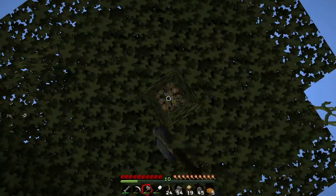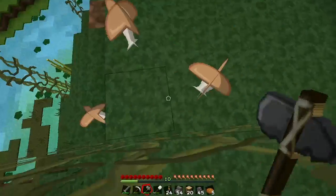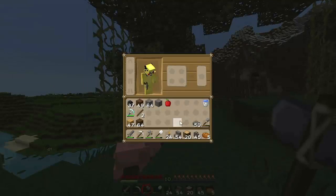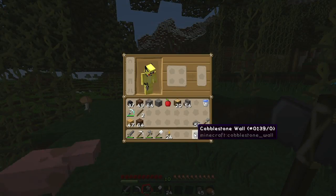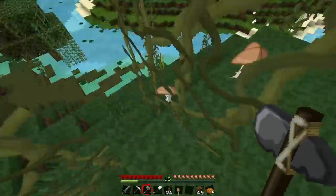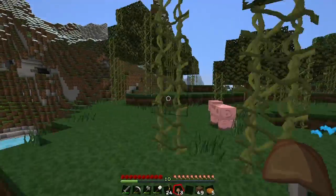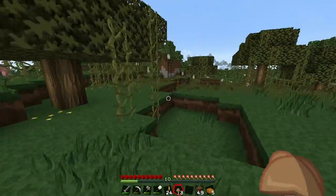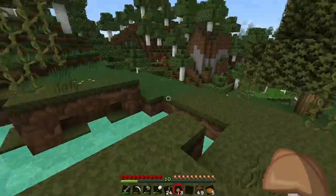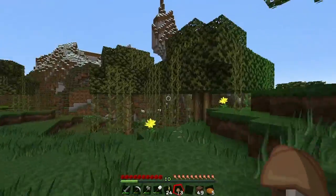It all depends on this world and the seed - all that information is in the description, very easy to find. Got an apple - that's good too. Got some mushrooms as well. Too bad there aren't any red mushrooms around here close by. I'll get some of those - we could grow some mushrooms and make some mushroom stew or something like that.